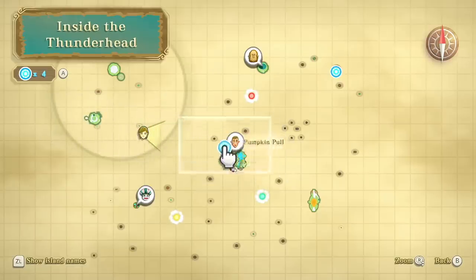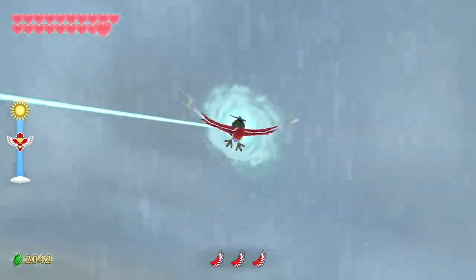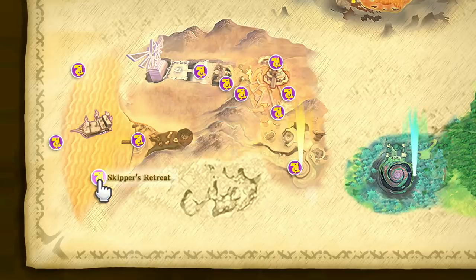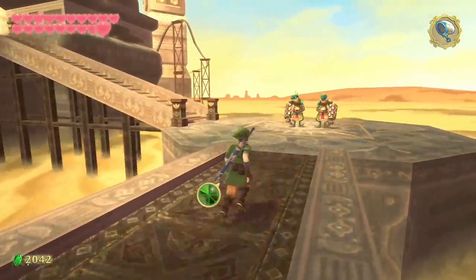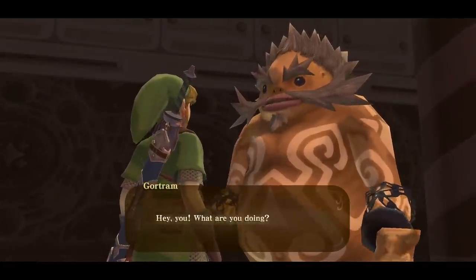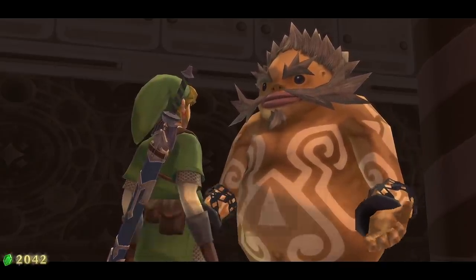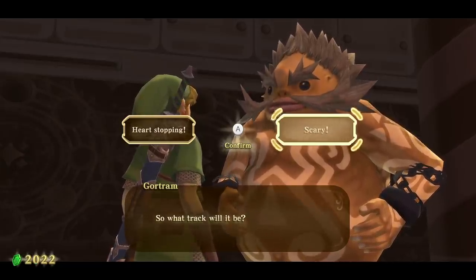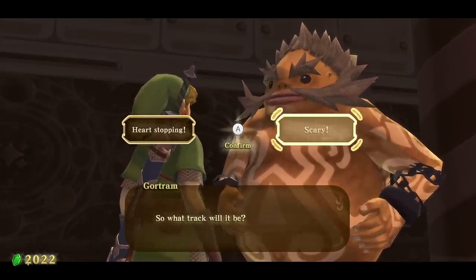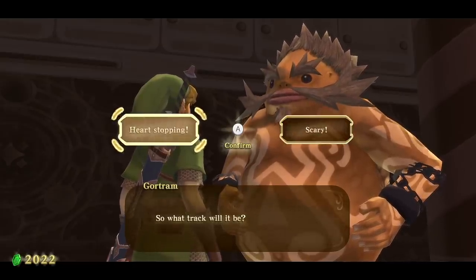Instead of heading to Skyloft for the last chest on Beetle's Island — which requires nighttime — we're heading to Lanayru Desert for a very fast mini-game compared to the last two I had to make dedicated videos for. Landing down here, we're going to the shipyard on the west side. There's a mini-game involving this roller coaster. If you need some Lizalfos Tails, go for it. Gotram is here and he'll ask if you want to have some fun. It's 20 rupees a ride.